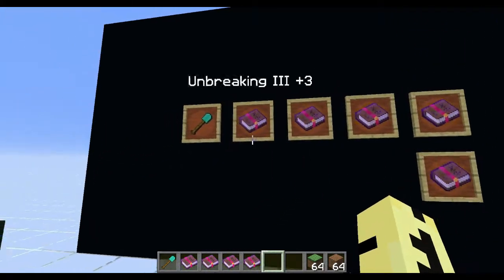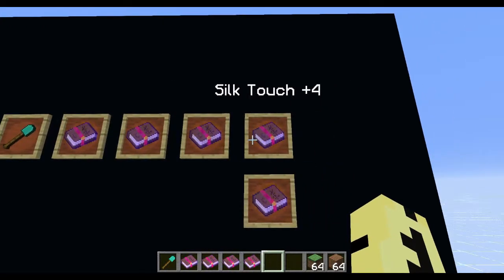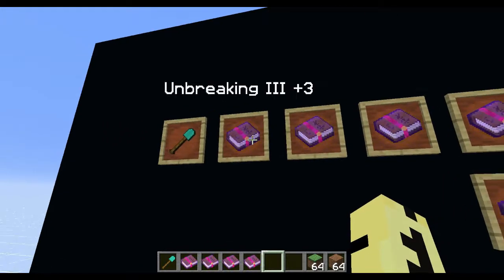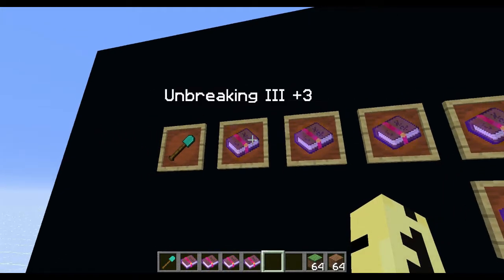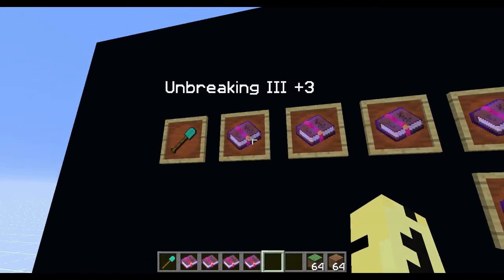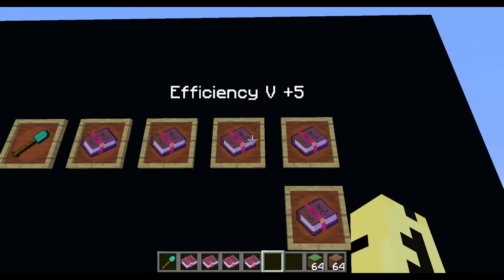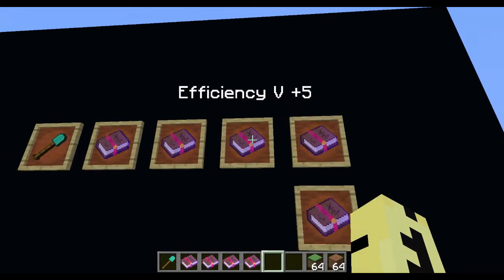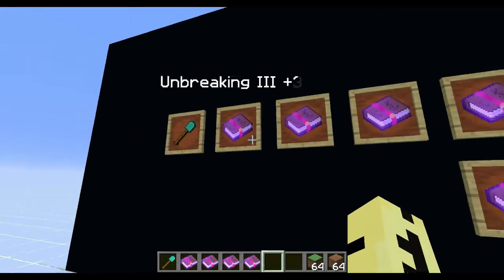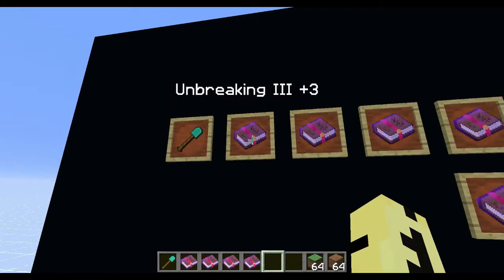This is pretty simple. There's only four enchants, and it's definitely not going to reach the 30-level max putting these four on there at full strength. Now, if you put on Unbreaking One and then combine up to Unbreaking Two and then Three, and then Efficiency One through Five, then maybe you might hit that 30 max. But if you put them on at full strength, you're not going to hit it.